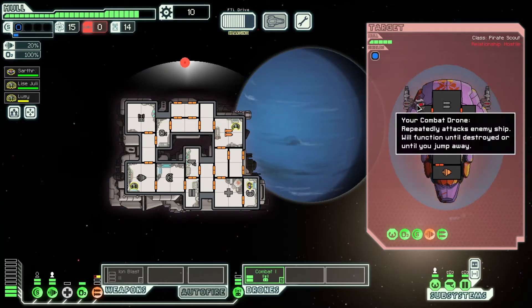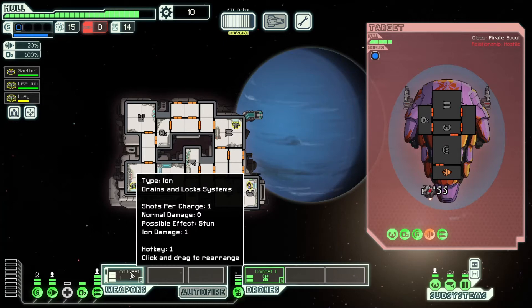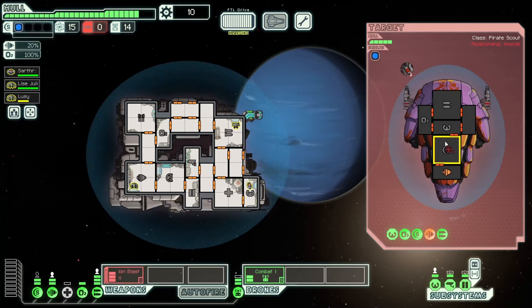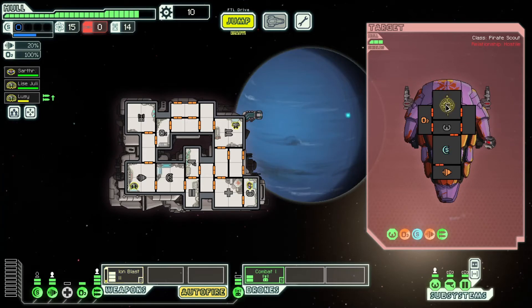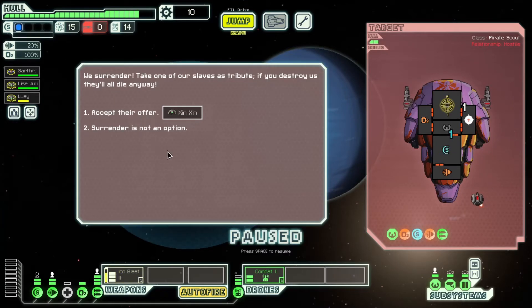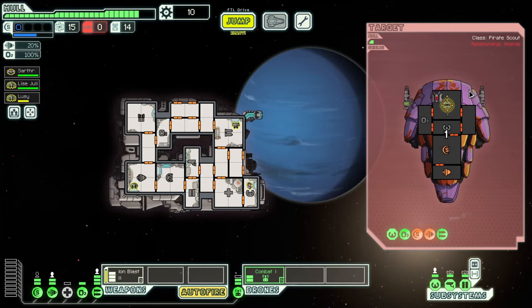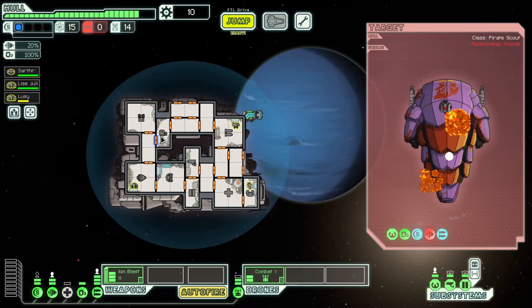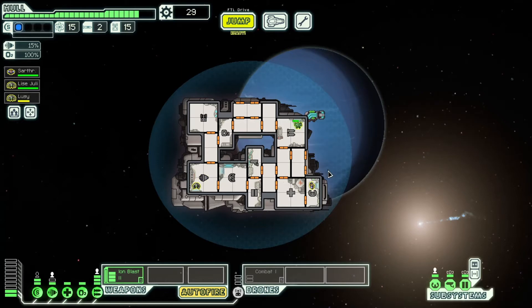They're on every other shot right now so they can't hurt me. Let's just auto-fire with this one. They offered another augment — no, I'll take resources instead. That was more worth it. I should maybe have grabbed someone for shields to start building that up, but it's fine.